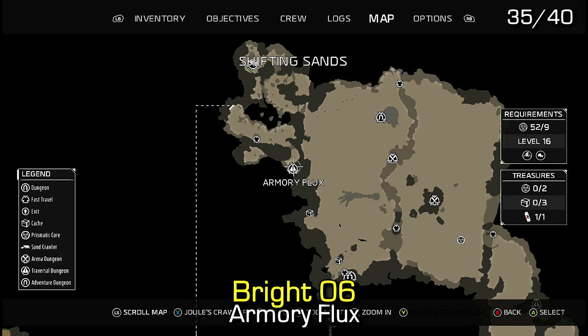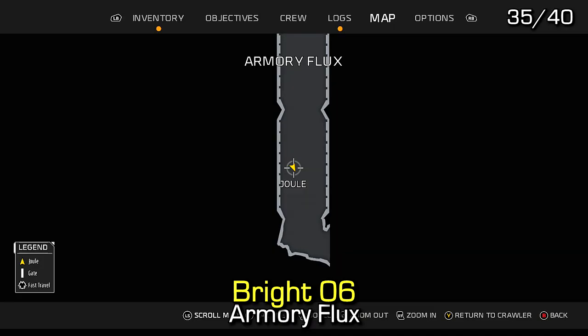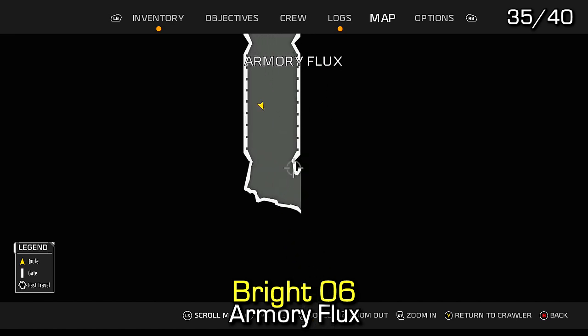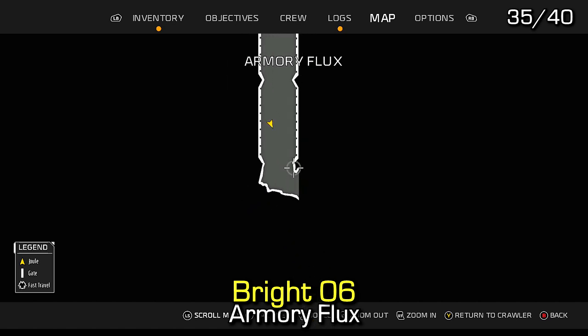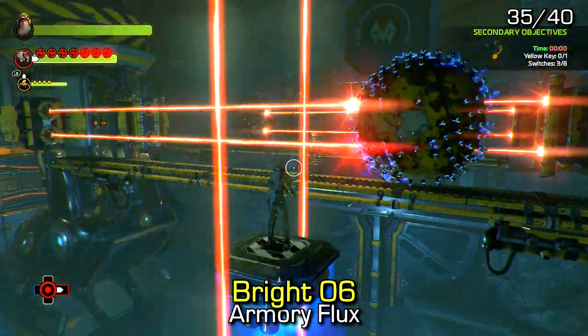Natalie Bright audio log number 6 can be found inside the Armory Flux dungeon. After going down the first straight, you should notice it in the top left-hand side on a small cliff — you'll want to land and then use the rocks to jump up.